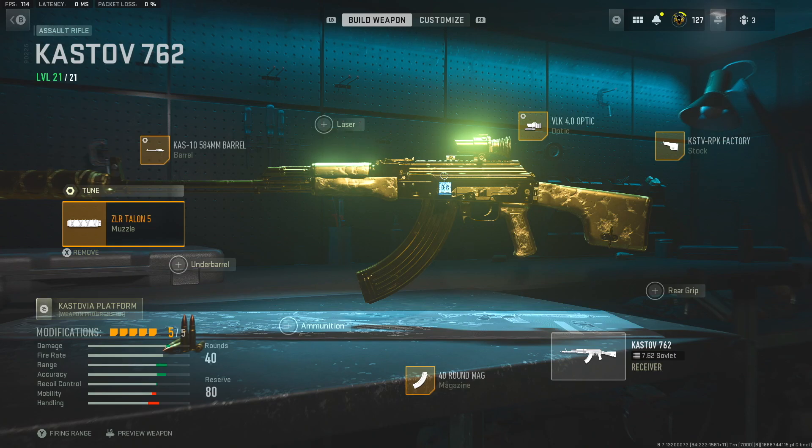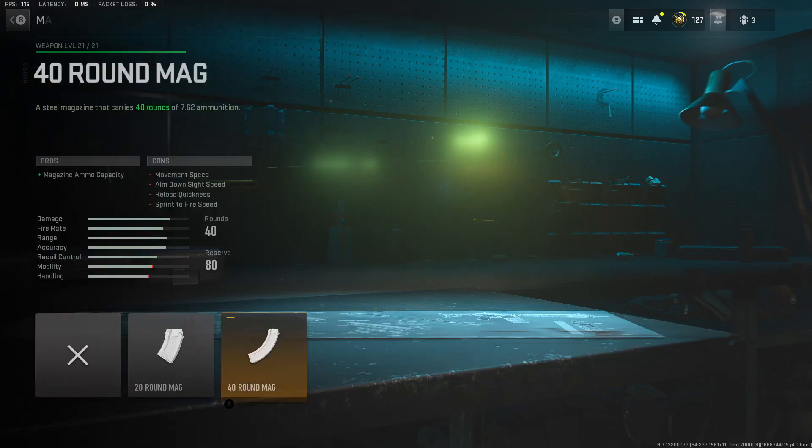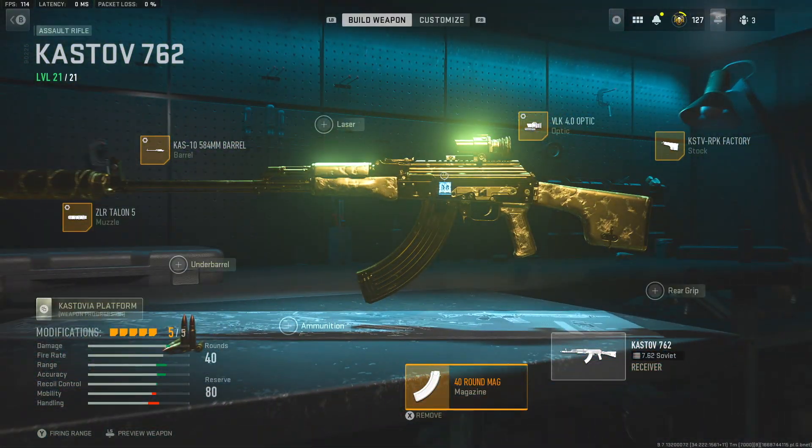Then we go to the barrel — the Cas10 584mm barrel. For the tuning, we increase the recoil steadiness to max and the damage range, as these are both very important stats. The recoil steadiness is probably the most important recoil-benefiting stat. From there, we're going to use the 40 round mag, which is the biggest magazine. Because this weapon has really good damage per shot, the damage per mag is still pretty solid.